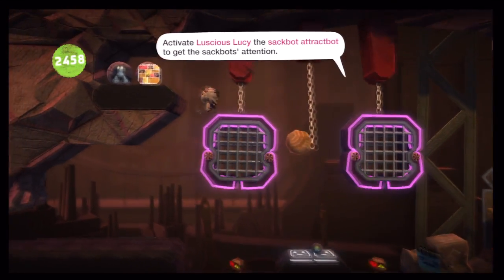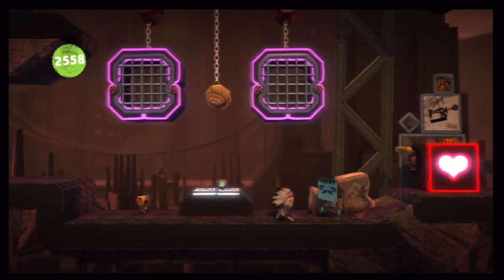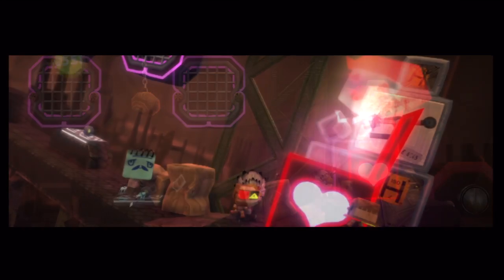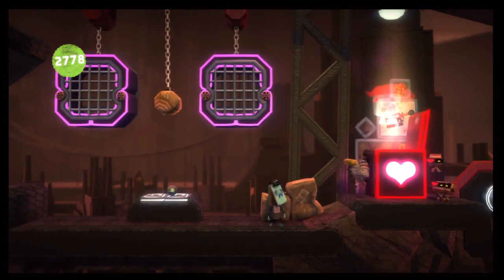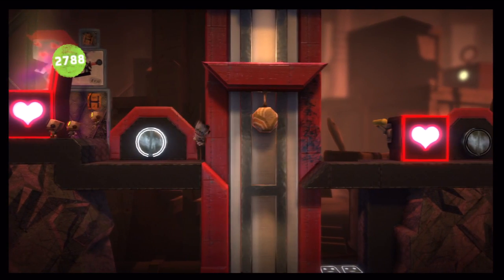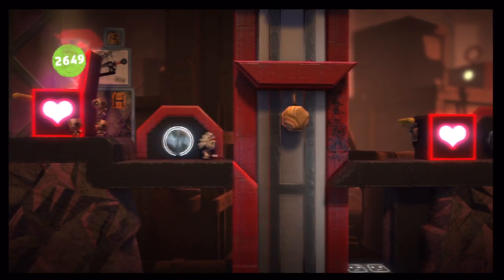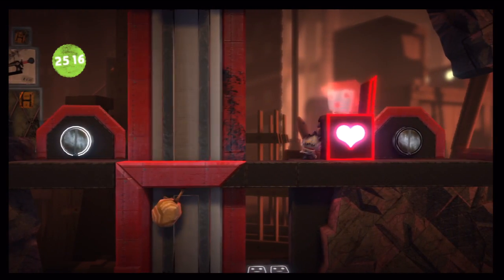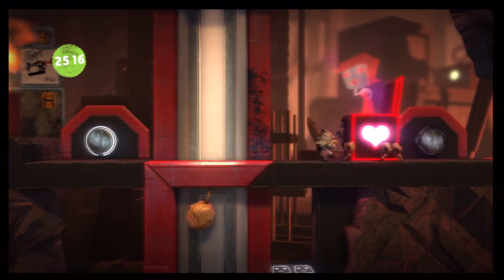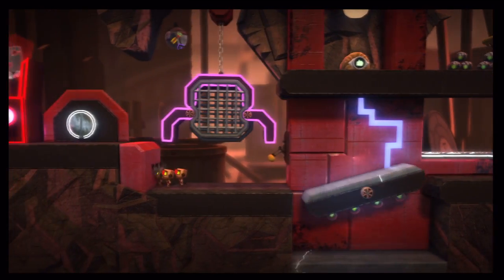Now we have Clive telling us about this Jack-in-the-Box that makes all the sack bots attracted to it — some sexy sack bot mama. They're going nuts. Basically use these little Jack-in-the-Boxes to lead the rest of the path so we can keep moving and make it easy for them to run across. That was terrible — I apologize. The attack bots run across, the other ones burn into flames somehow.